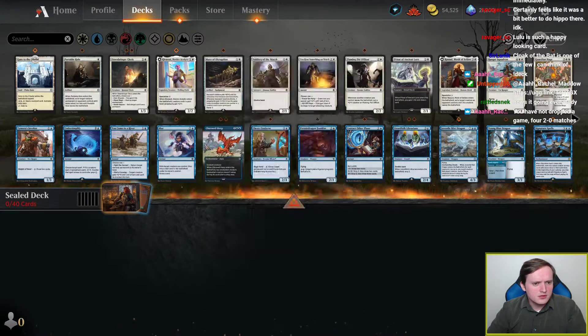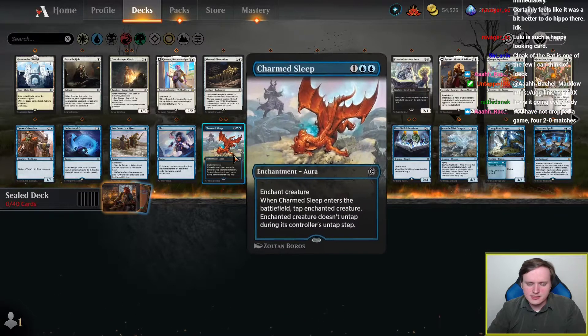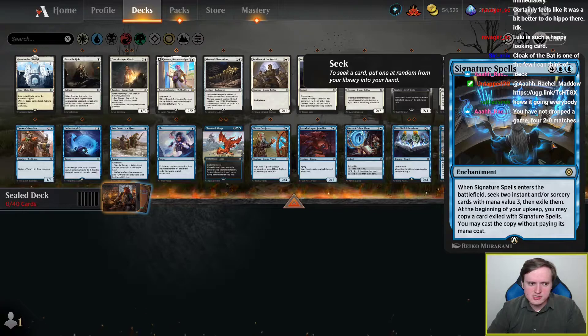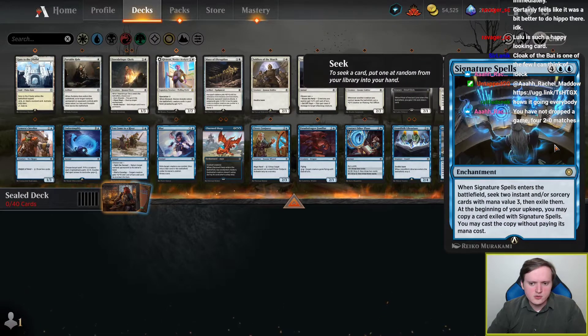Blue cards — is anything deeply appealing? There's two copies of Charmed Sleep, Juvenile Mist Dragon's fine, Signature Spells... This card looks bad. Like if Charmed Sleep was a card that I could get with Signature Spells I'd be more interested in it, but you have to do this weird thing where you only play good 3-drop spells and nothing else for it to whiff on.